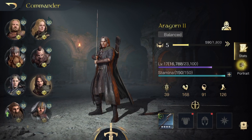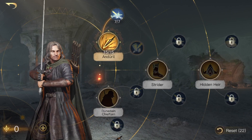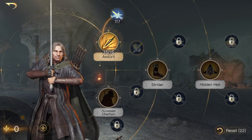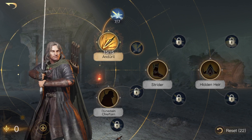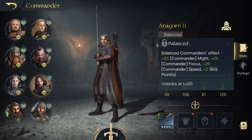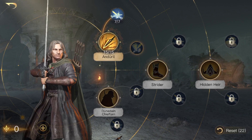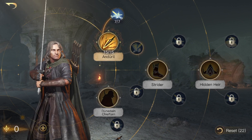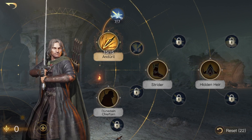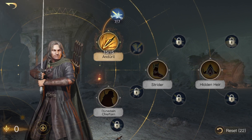Now on to the most important part of the video — his skill build. Quick disclaimer: I'm assuming everyone watching this video has a level 50 Aragorn and an R5 Aragorn, which will give you 55 skill points plus another 2 from his title — Balance gives +2 skill points — for a total of 57 skill points. That's what I'm going to be working with on this build. If you have another 4 skill points from imparting wisdom or have him at a higher respect level, that makes him even more effective.